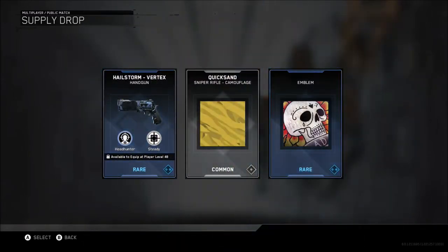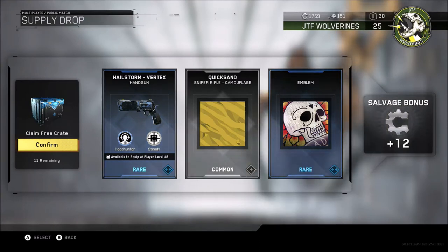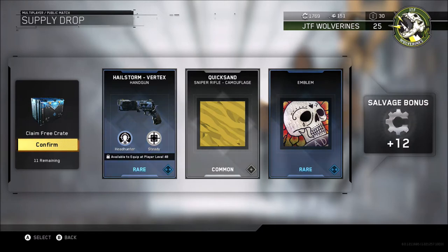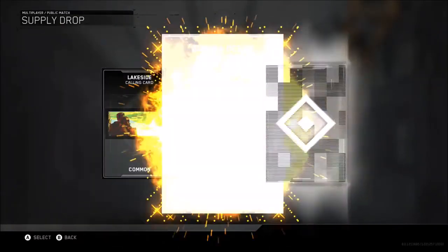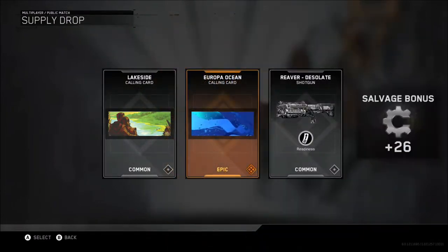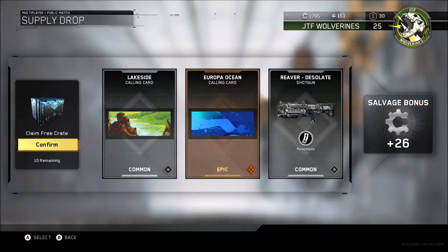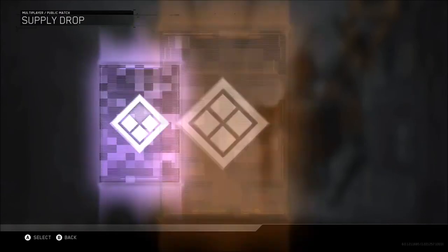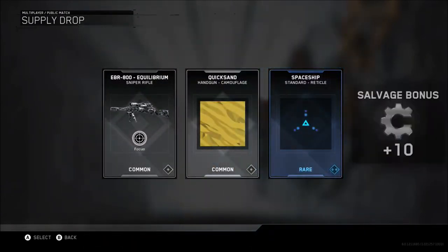Let's have an epic, that'd be nice - oh, it nearly came around there. Another emblem as well guys, that's a pretty cool skull one, but we've got another variation of the pistol there. If you look at the abilities, that's got a couple of abilities so I do like that - I'm liking all the little attachments that come with these guns. They're different guns to use, obviously you can use them to your preference. That's a nice calling card there - Europa Ocean.